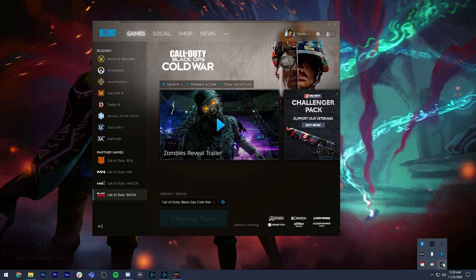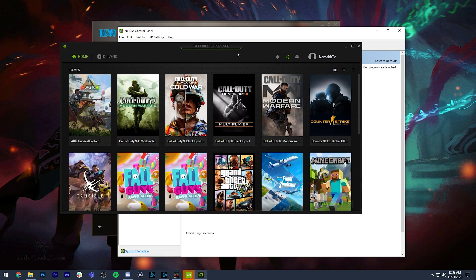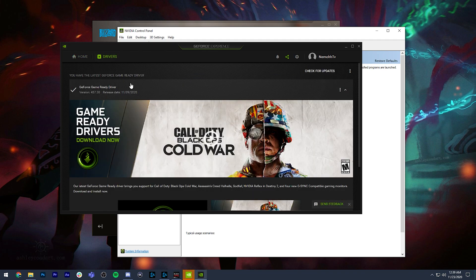Next, go to your NVIDIA Control Panel and update your drivers immediately. If you're not using NVIDIA, update your AMD drivers — that could solve a lot of issues. NVIDIA releases a game ready driver through GeForce Experience. A lot of people playing Call of Duty on PC want to record clips and use filter settings, so definitely update your drivers.